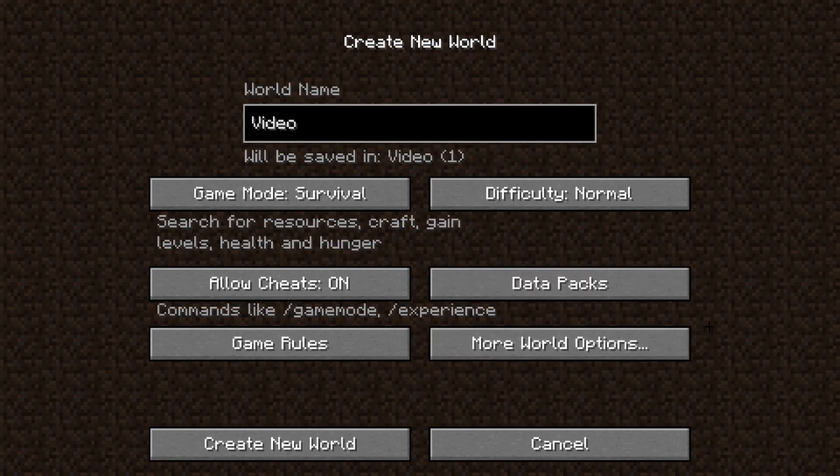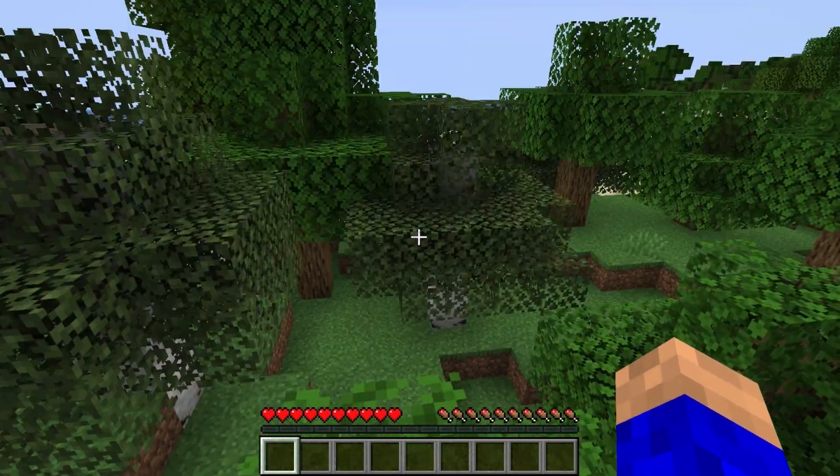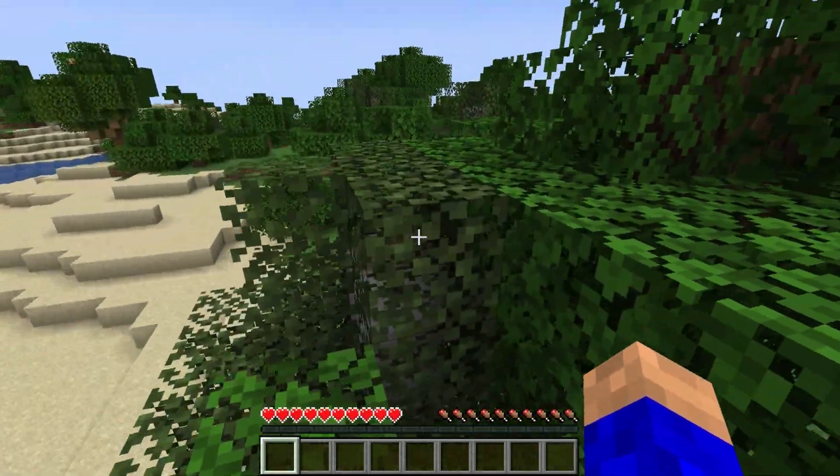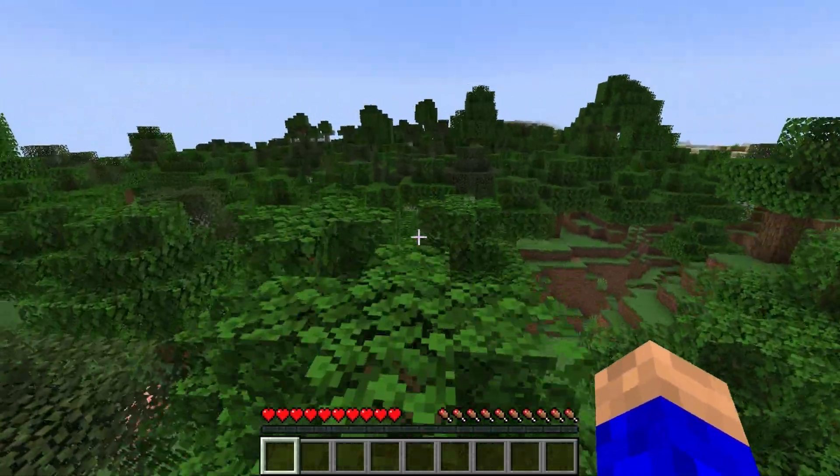Once we have done everything, we just have to click on Create New World, wait a second, and as you can see we are already in our new Minecraft world. If this video helped you, please leave a like and subscribe. Thanks for watching and bye!